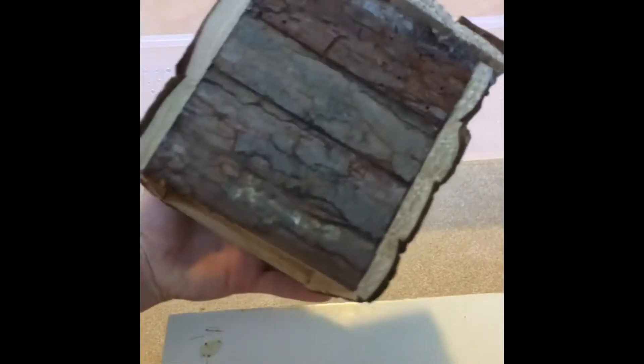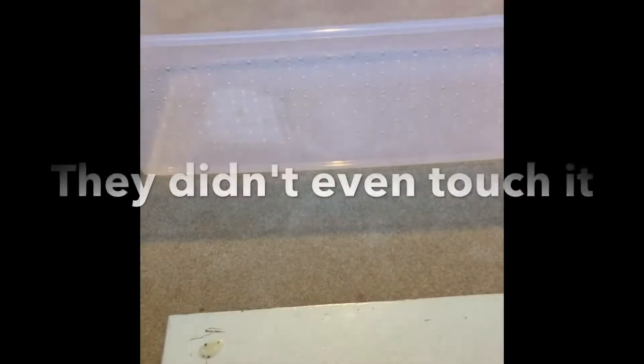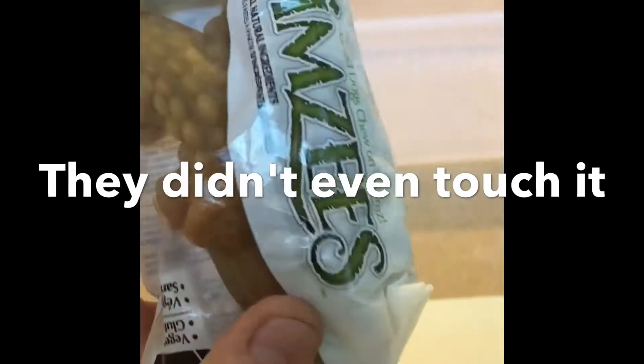Next I got this Living World treehouse that they can chew on and use. Then I got some Living World wooden sticks for them to chew — six of them, little branches. I also got a Whimsy chew. I don't know if they'll like it, and if they don't I'll give it to my hamsters.